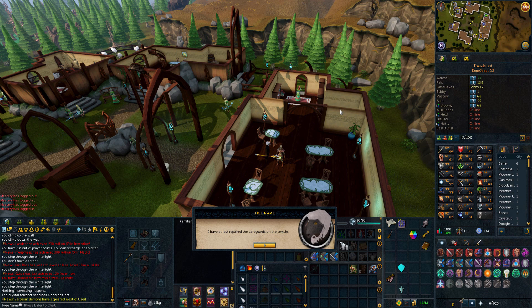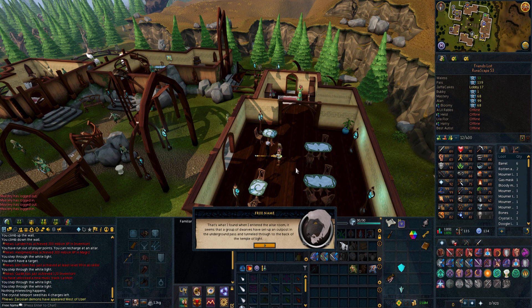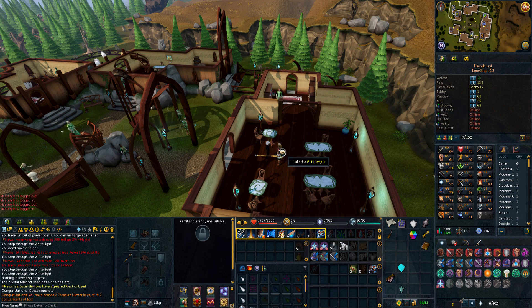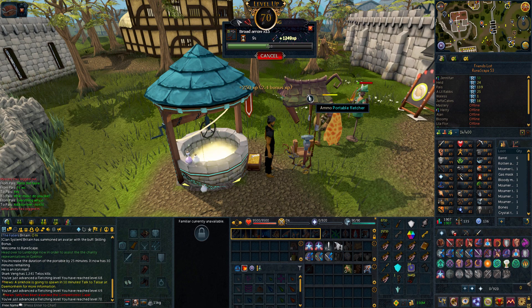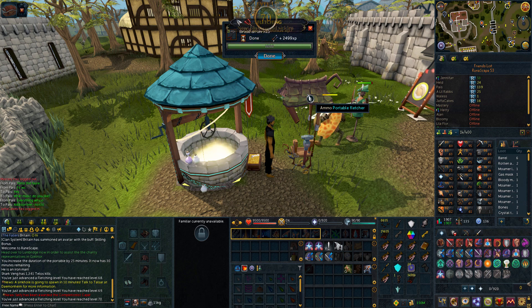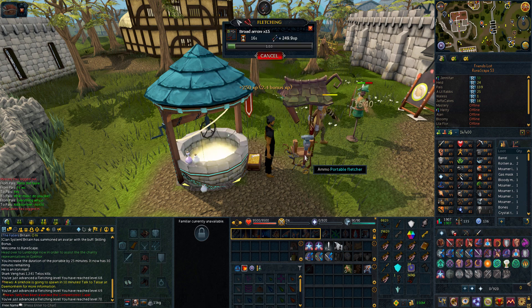Here we go — it's taken me around an hour to complete Mourning's End Part 2, which isn't too bad considering I've been doing a few bits on the main account as well. Next quest is Within the Light. 20k Agility XP and 136 quest points now. I also needed 70 fletching to actually start the Within the Light quest, so I've done that with broad arrows — I luckily had enough slayer points to unlock the ability from the slayer masters to make broad arrows. Now I can crack on with Within the Light and straight after that do the Prif quest.